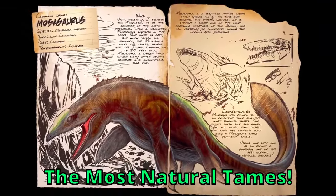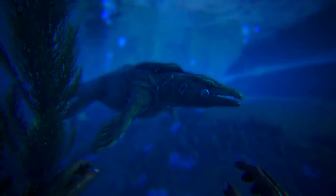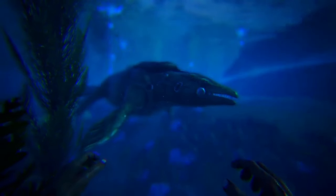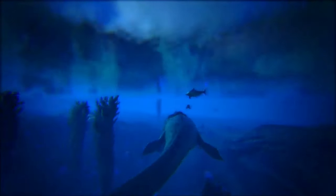In at number 10 is the Mosasaurus. It is a powerful aquatic mount — a massive, powerful aquatic dinosaur that serves as an exceptional underwater mount. It has high health, stamina, and damage output, making it a formidable force in underwater combat.